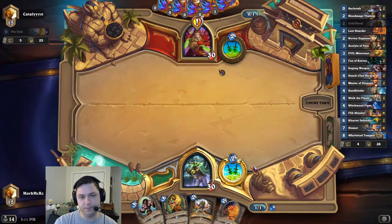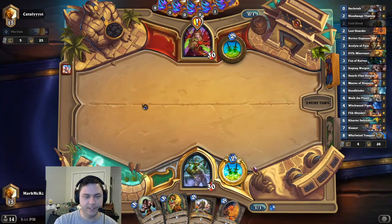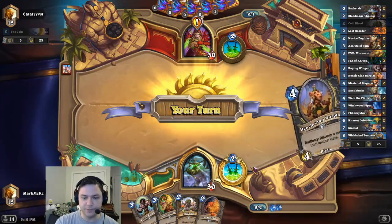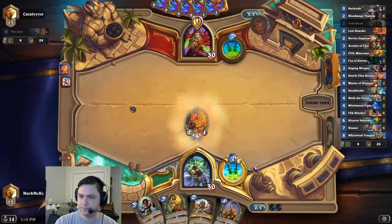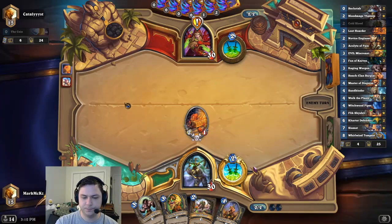The last Galakron Rogue we played had an insane draw. This is a Quest Rogue. Quest Rogue shouldn't really have any answers to this stealth minion except for random cards, which of course they assemble a lot of.